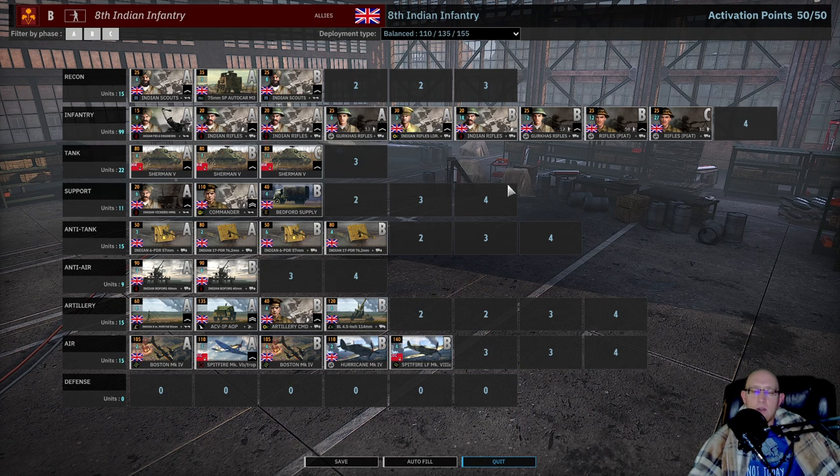In the infantry tab, you get Indian Rifles which are better than normal rifles — definitely a step in the right direction. You get some really strong infantry options which can help make up the inherent rifle weakness of Commonwealth divisions. You also get some good options in the Recon tab, so it's a very solid division overall — nothing overboard great, but it does get the job done quite well.